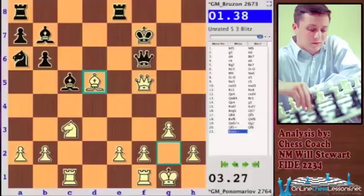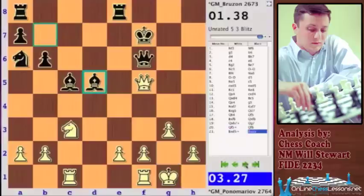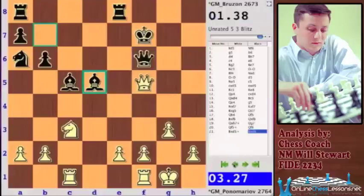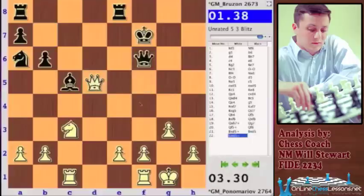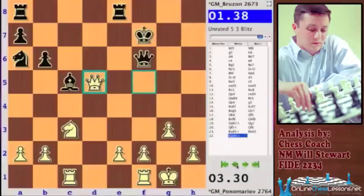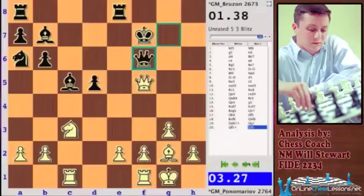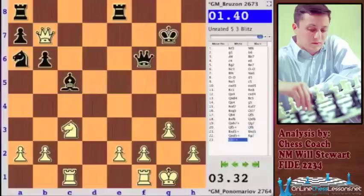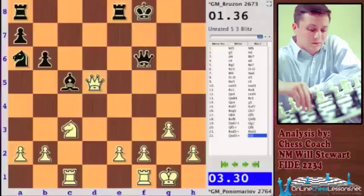A very nice accurate combination by Ponomaryov, who was moving extremely fast. The game is almost over — Ponomaryov just moving so fast, the three-second increment isn't that much, and Brezon is down to a minute and a half. It's definitely a great time to trade queens. If he takes, maybe if Queen takes, King g7 would be a horrible mistake just picking up that knight. Maybe if Queen takes, King f8.